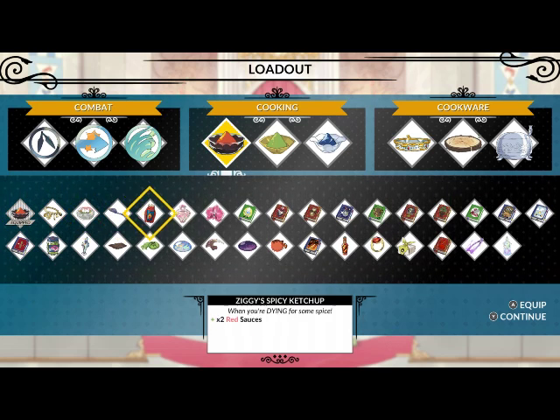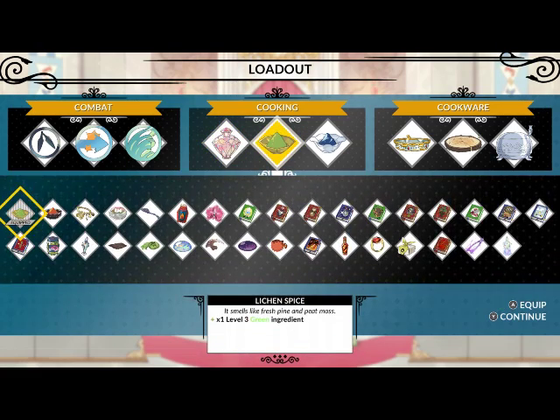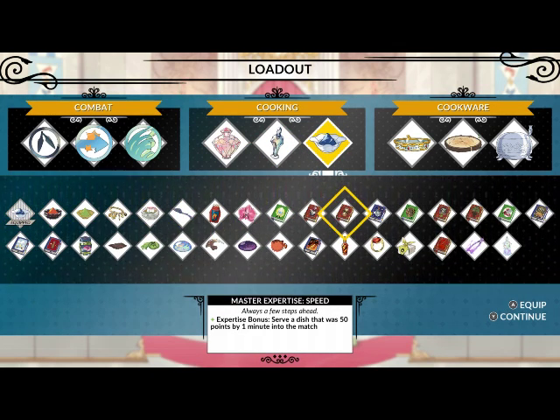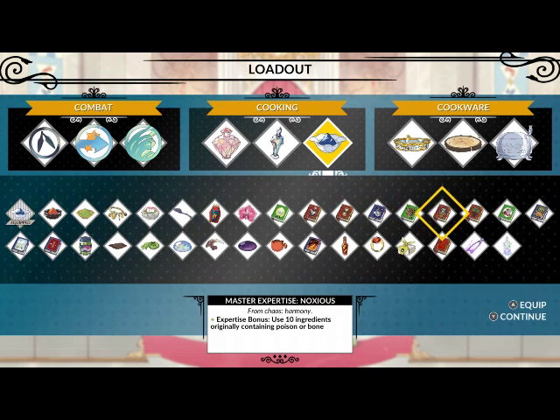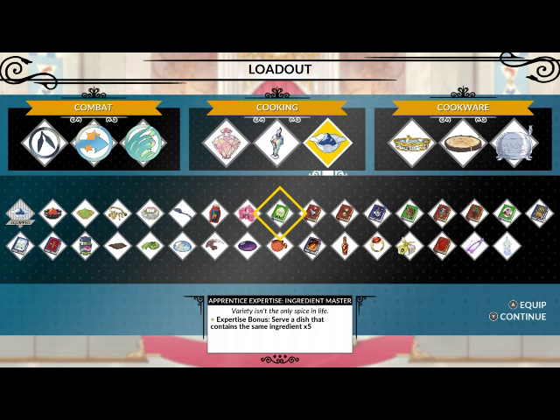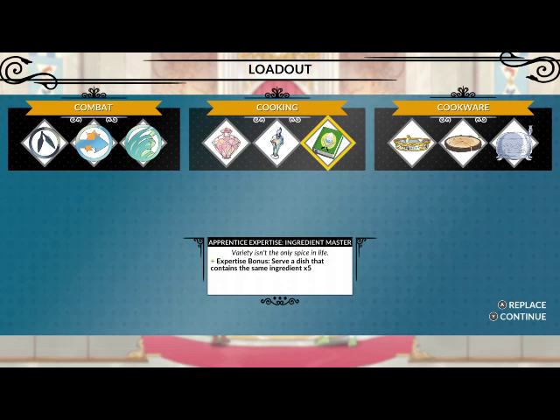Let's change our loadout. I'm going to play around a little bit. Let's get some promote sauce, rainbow gems, and a book. This loadout is something you can suggest things for yourself — if you look in the description there's a link explaining all the different things for the loadout so I don't keep wasting time explaining things. I guess we can do ingredient master — serve a dish that contains the same ingredient five times over. The fire and earth judge, we're clearly going to drop five sun hats in there. The fire and water one, I don't know so much — I might have to play around a little bit.